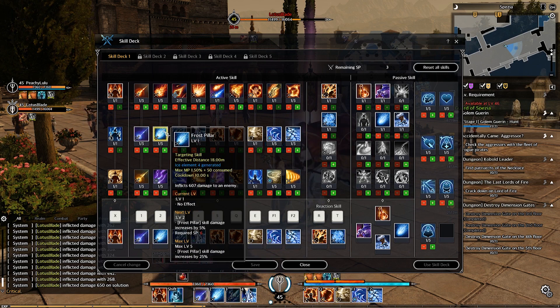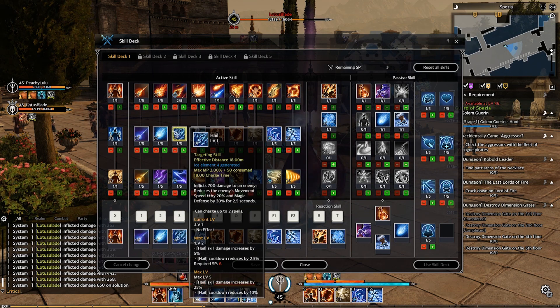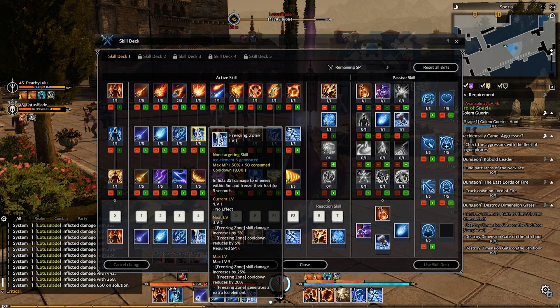Next is Frost Pillar, which deals damage to an enemy. Next is Hail — deals damage to an enemy, reducing movement speed by 20% and magic defense by 30% for 2.5 seconds. It can also charge up after 2 spells, similar to Burning Meteor. Next is Freezing Zone — deals damage to enemies within 5 meters of yourself and freezes their feet for 5 seconds.